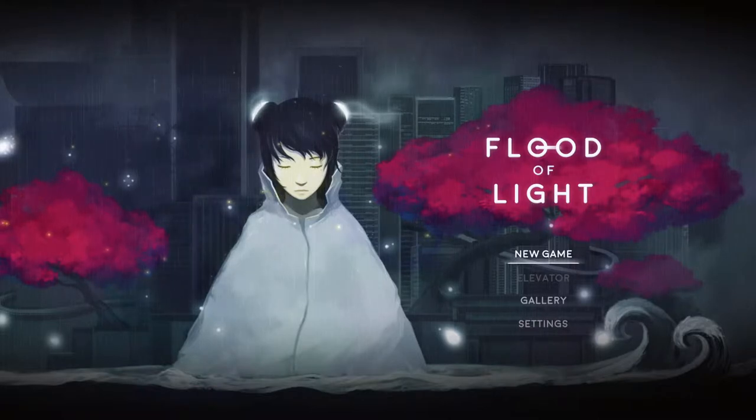So in that description we learn that you actually control a mysterious girl who arrives at a city that is completely flooded with water. Only she possesses the ability to control light. By using her supernatural power you can solve various puzzles to gradually make the water recede and ultimately save the city. However by doing so the true purpose of this mysterious girl will also be slowly revealed to you.